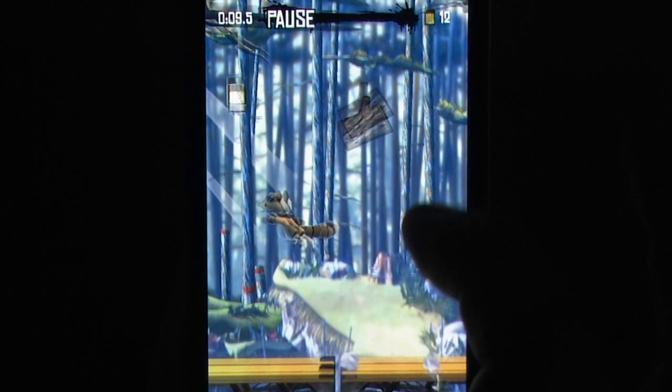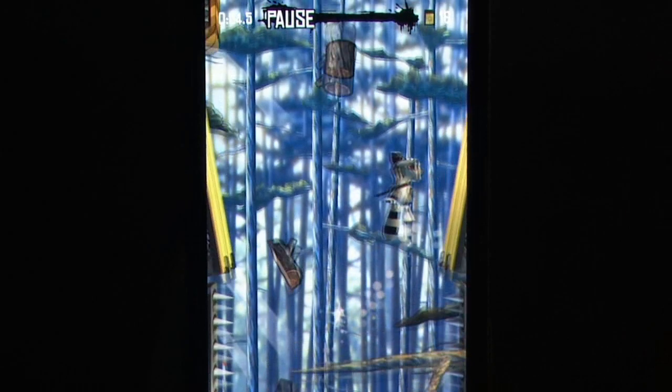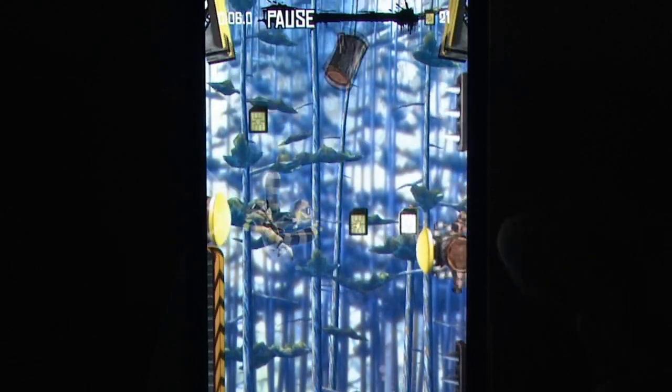And while we're on the subject, just what is with the platforms and spikes anyway? Slicing through a barrel or log can give you a momentary boost up, and tapping in mid-jump will quickly slam you into the nearest wall. All in all, the controls provide a good amount of fidelity.